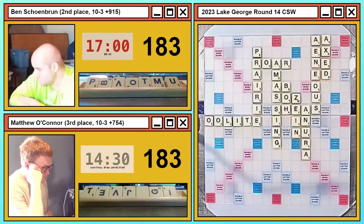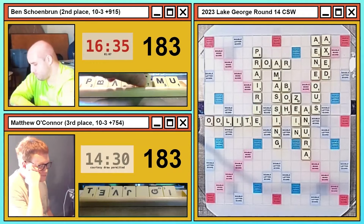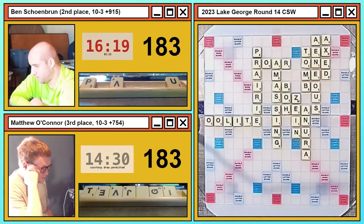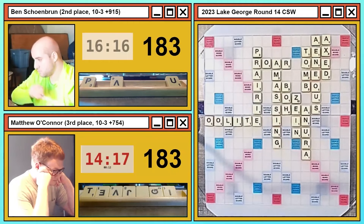Ben's rack is BMOPTUV. He has 43 points available — typically in CSW when you see EX you look to put the O behind it to make XO, but the O actually needs to go on the other side of EX. His best play is TOMB, making TEXTS and ONE, scoring 43. The VUP leave is awful but 43 is so good you've got to play it. PUV might be right up there with the worst leaves at this tournament — crushingly bad next-turn valuation — but on this board you take those points.